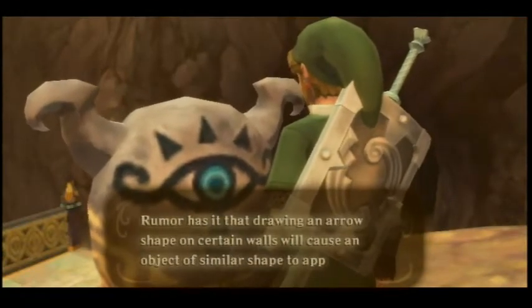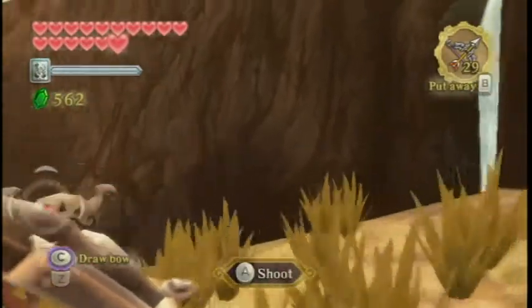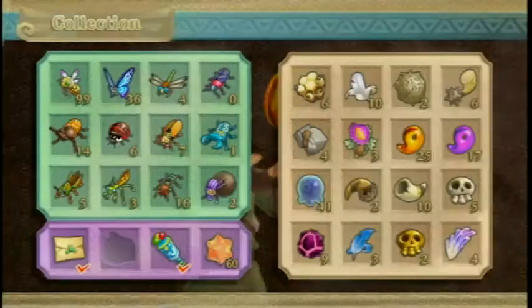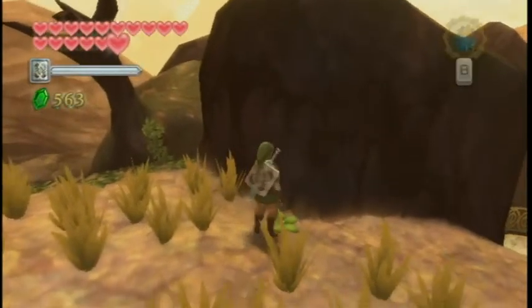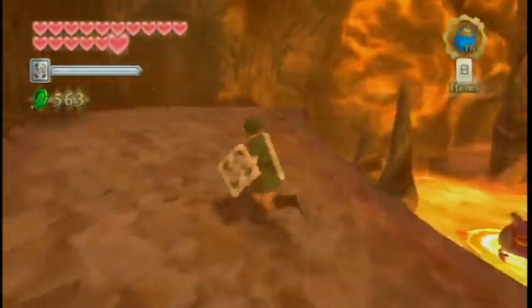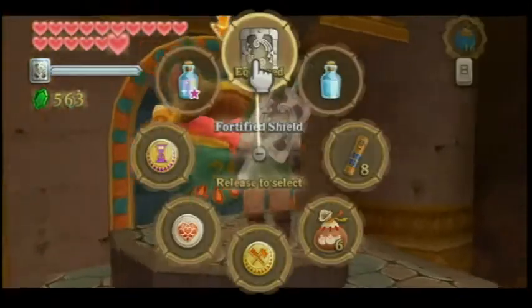The Sheikah stone says: drawing an arrow shape on certain walls will cause an object of similar shape to appear. Now, that wasn't really good advice - what is good advice is to shoot the eye with an arrow and you'll get a rupee every time. I believe they differ on what kind of rupees you can get, though I don't think they get any better than a red or blue rupee. This is probably a good place to farm for jelly blobs because that guy respawns every time, but we have a ton so we won't grind.